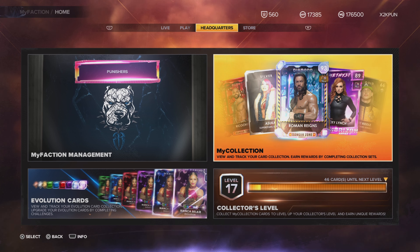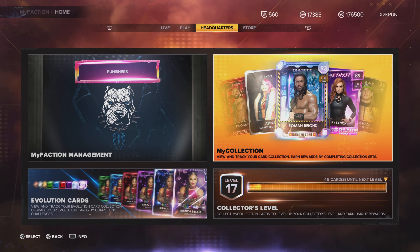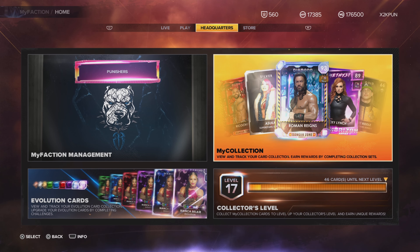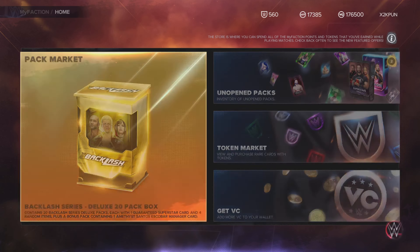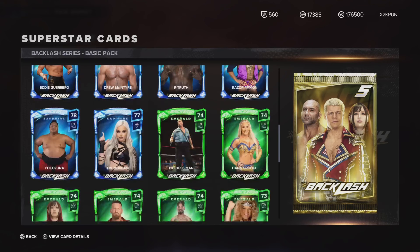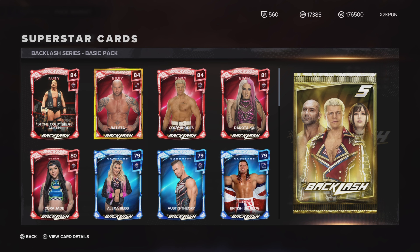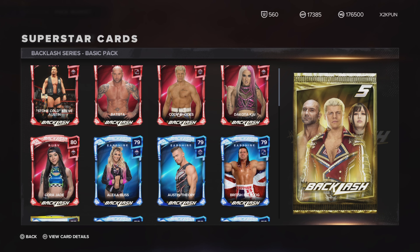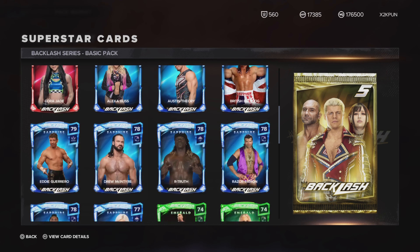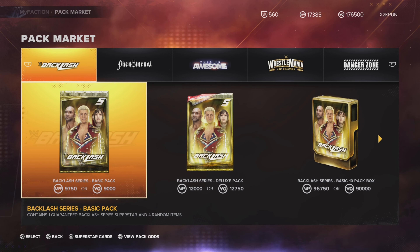Tell 2K to hire me — I'll do it for free. I can design these digital cards in about 30 minutes. Come on 2K, step your game up. I don't mind spending money if you come correct, but recycled cards on the same tiers — two Sapphire Liv Morgans, two Sapphire Alexa Blisses, two Ruby Stone Colds, two Sapphire British Bulldogs — that's garbage.